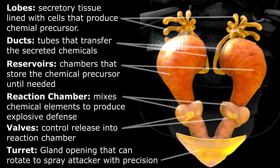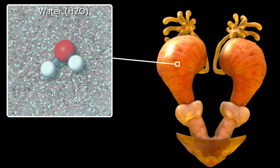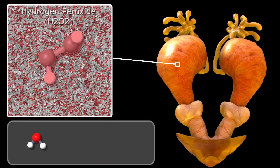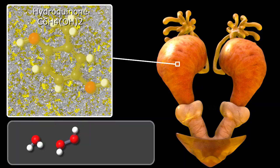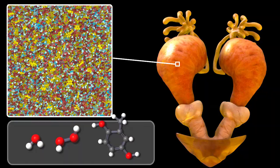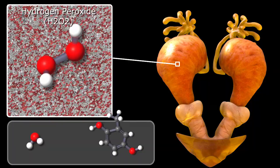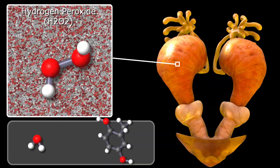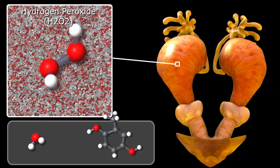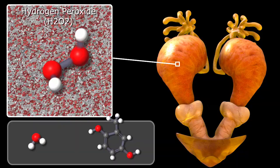If we could take a look at what's going on within the reservoir at the molecular scale, we would find an aqueous solution containing water — good old H2O, shaded in light blue — hydrogen peroxide, shaded in deep red, and methyl hydroquinone, shaded in yellow. These ingredients are secreted by the finger-like lobes above the reservoir and transferred via ducts. In the reservoir, these molecules bounce around but aren't really reacting — they're kept in storage until the beetle needs them to fend off an attack. Concentrated hydrogen peroxide is a very volatile substance — it's even been used as a rocket propellant — but in an aqueous solution it's quite stable, stable enough to be safely stored inside the beetle's abdomen. Hydrogen peroxide is found in many organisms and has a wide variety of uses; for example, living cells often use it as a signaling mechanism.